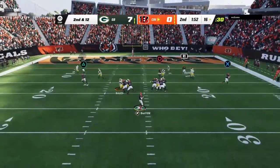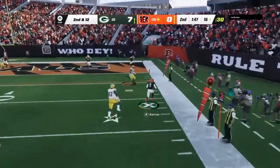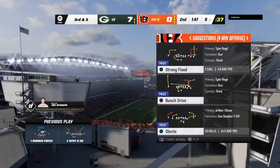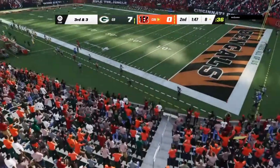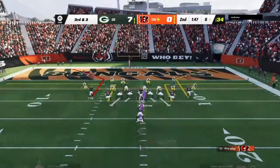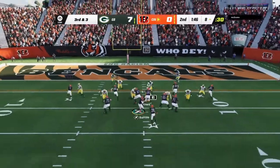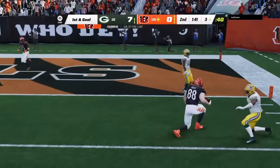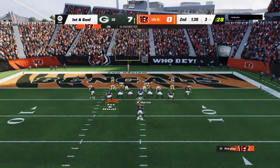Looking to throw again on second down, Burrow flush to his right, and he takes it inside the 10 to the 8 before he's out of bounds. He turned that into a nice gain — gets them eight yards closer for third down. I liked his decision-making there to make sure they picked up something instead of forcing the throw. Now they've got a more manageable play coming up to try and pick up the first down. To the right side, complete to Hurst, and the Bengals are going to have first and goal.